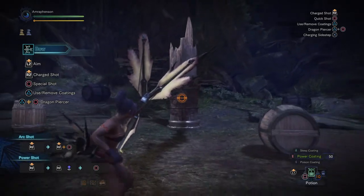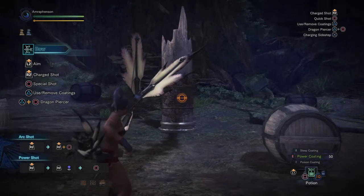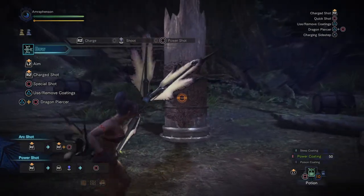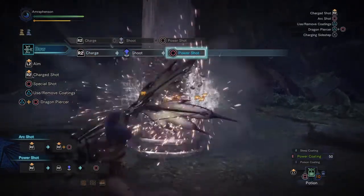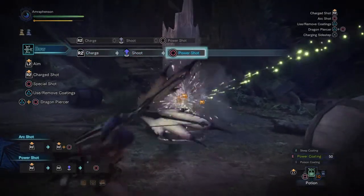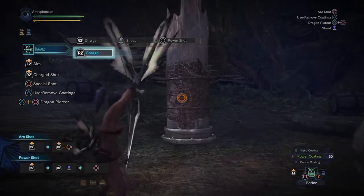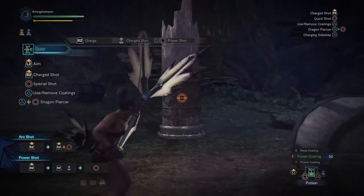It ends up being a very good blademaster-to-gun transition weapon. Let's go over the other moves the bow can do. After a shot, you can press circle and you will do a power shot, which is a shotgun fan of arrows. This will do more damage and will also auto-level up — so if you fire from a level 1, you'll shoot a level 2 power shot; from level 2, a level 3 power shot; and from level 3, also a level 3 power shot.